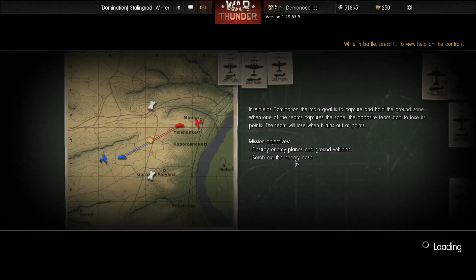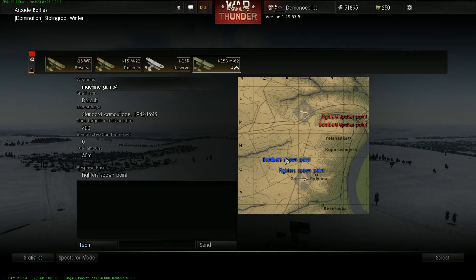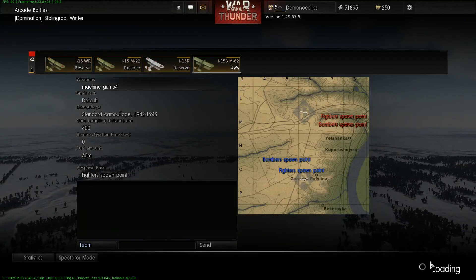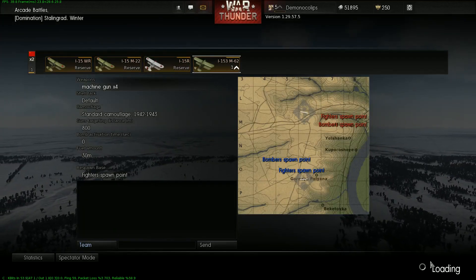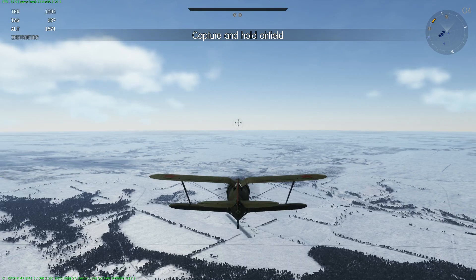The main problem I'm running into right now is that they have torpedo bombers in the game, but there are no sea missions. I'm waiting for them to put sea missions in so I can actually use my torpedo bombers to some effect, because right now they're mostly useless. I'm impatient — why would I want to wait?